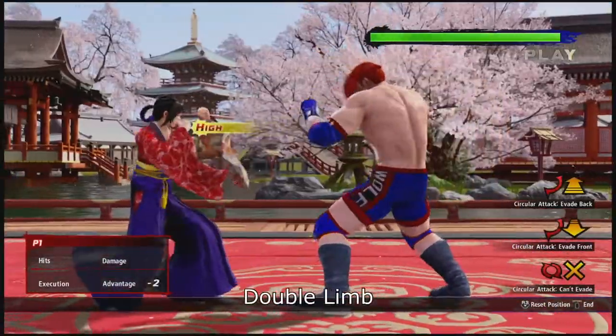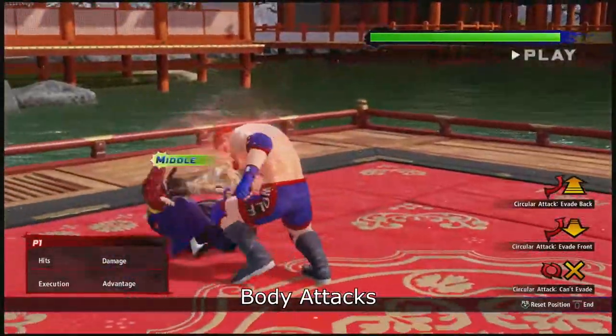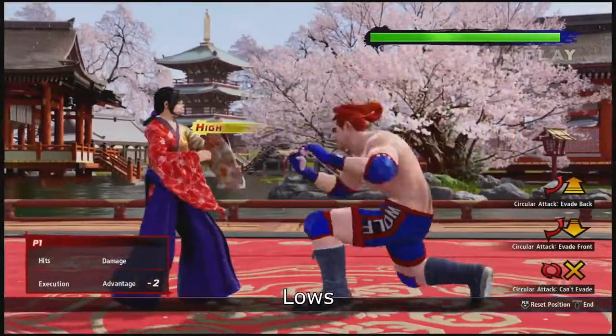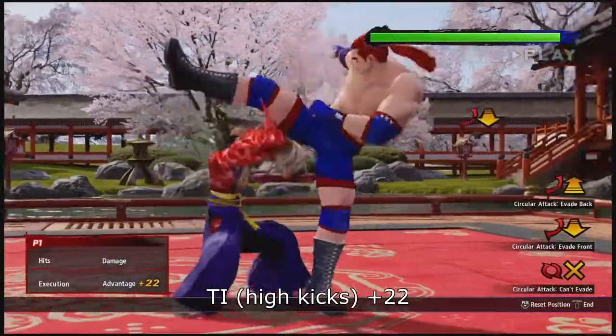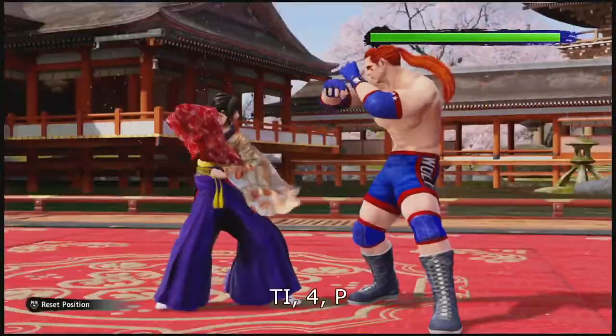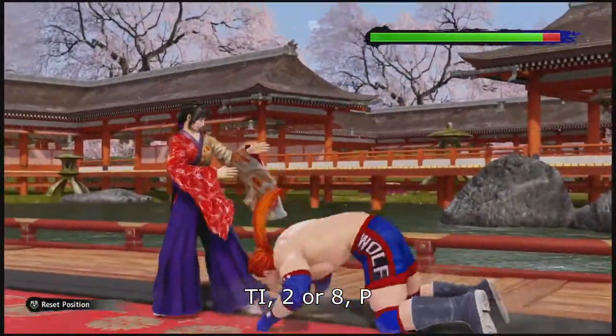This stance will not reverse double limb attacks, full circular attacks, body attacks, or lows. The amount of frame advantage Aoi gets depends on what is reversed. Pressing forward, back, up, or down lets Aoi move and gives her a few attack options.